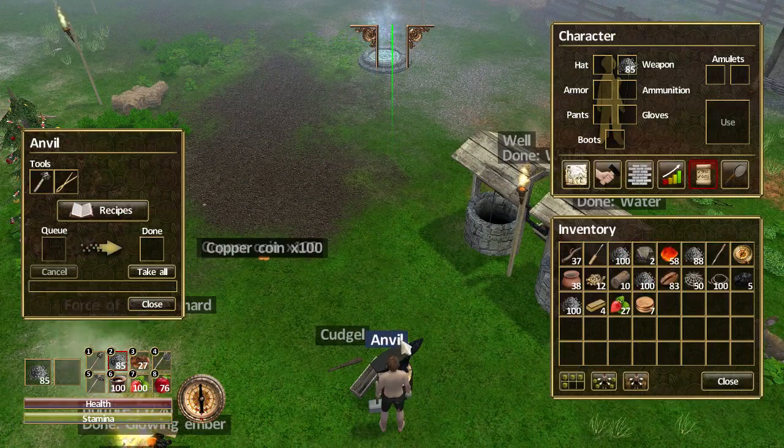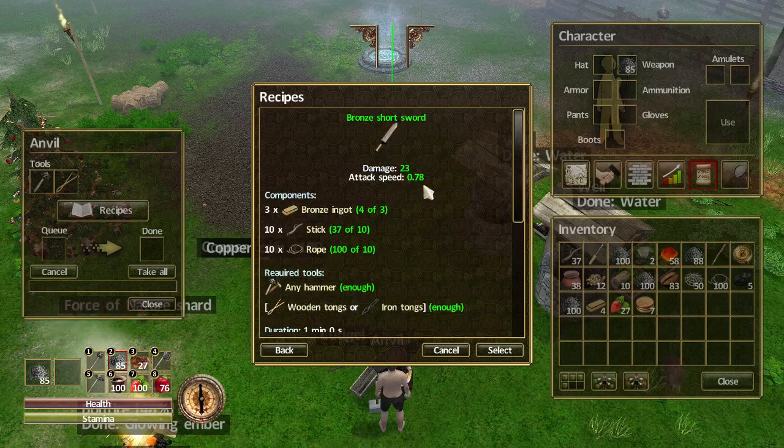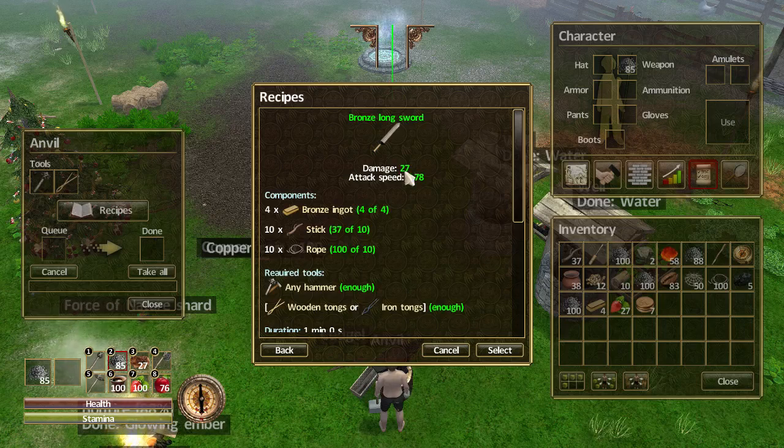Let's start by making a nice new bronze longsword. We'll click on the anvil, go to recipes. You can see there are two new weapons I could make: the bronze short sword, which is 23 damage — but my current weapon does 20 damage with a 0.63 delay, so that's only three more damage and an extra 0.10 seconds delay. The bronze short sword is not an option for me. The one we want is the bronze longsword, which has 27 damage and the same delay.